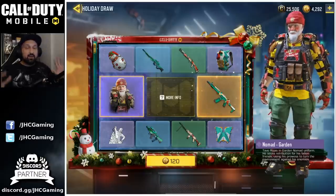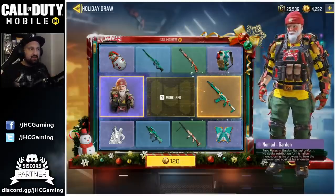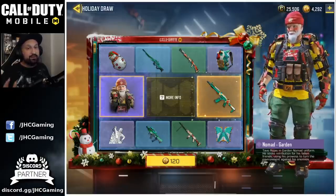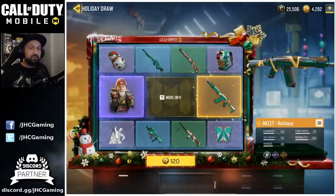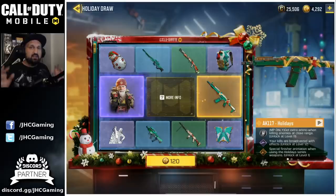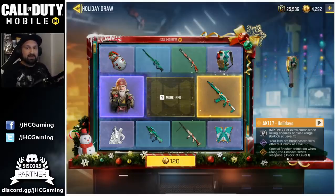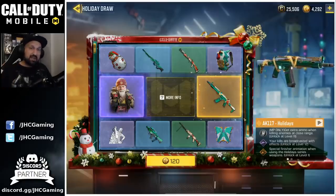So let's go with the Holiday Draw. I said I was gonna spend thousands of COD points, but I said I was not gonna buy these. I already told you — I said I was not gonna spend on that lucky draw. I didn't know it was gonna be a legendary though. It's our first ever legendary AK117. Still, I'm gonna pass on that one. All it has for a legendary perk is a special broadcast effect, so it's gonna have a special finisher animation when you get some kills. Also, your kills are broadcasted in purple, as we have in all the purple weapons. I'm a big fan of the AK117, but I don't like Christmas camos.